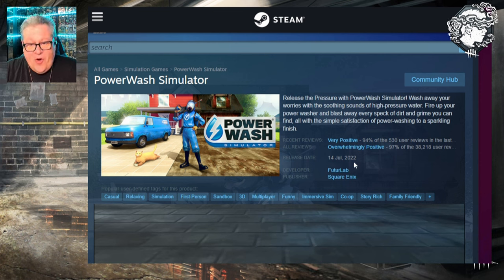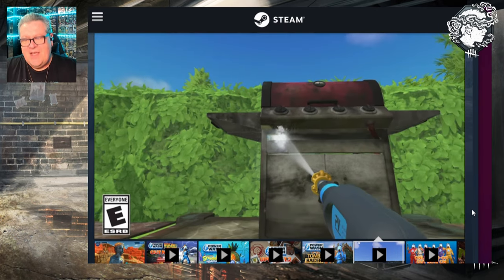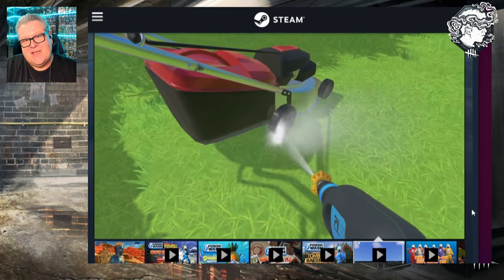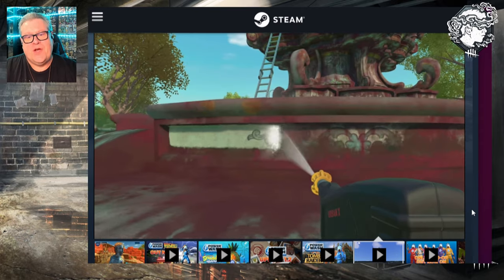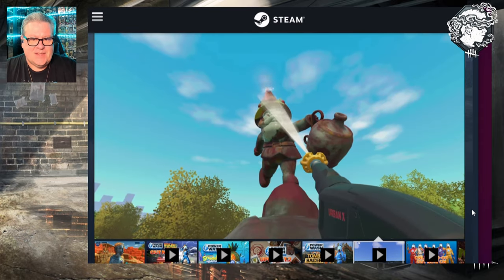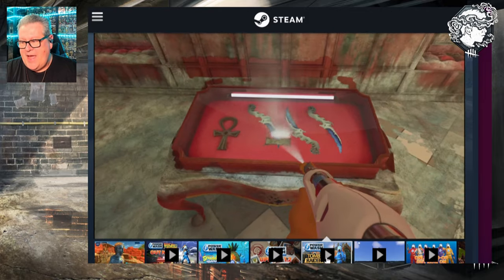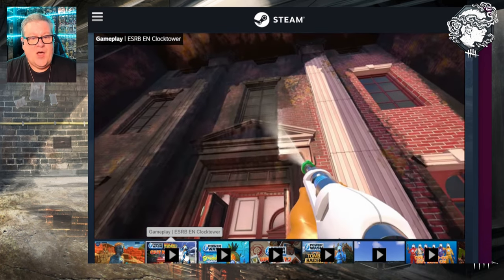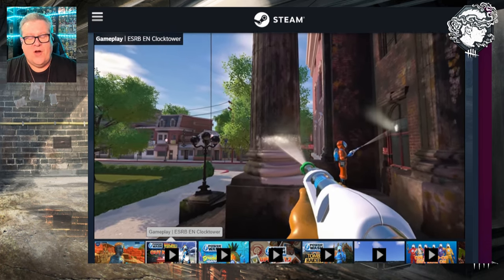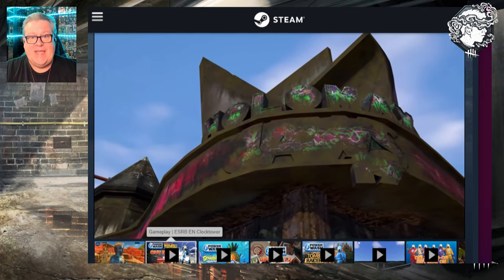PowerWash Simulator is an overwhelmingly positive game created by Square Enix, and they have done collabs with some other brands. You're going to be able to dress up your characters in head-to-toe jumpsuits and just calmly clean up the fog with those high-pressure nozzles. They have done collabs with other games in the past — a Tomb Raider collab, a SpongeBob SquarePants collab, a Back to the Future collab. So it's no wonder that they're always looking for new partners, and now it's Dead by Daylight's turn.